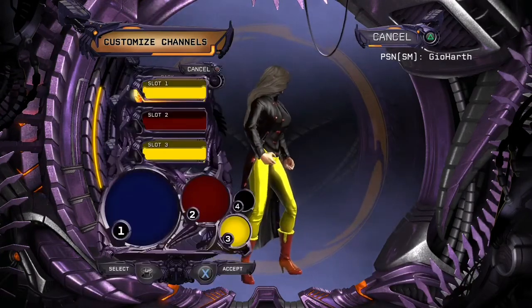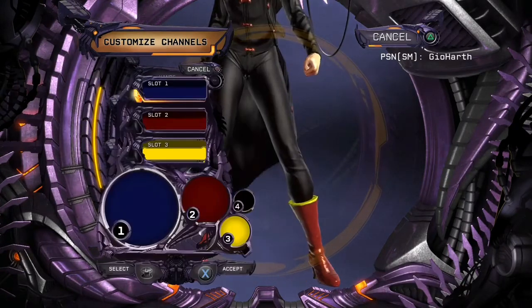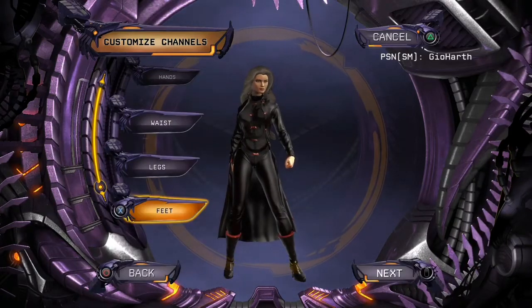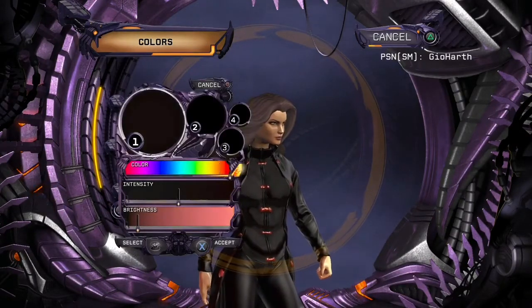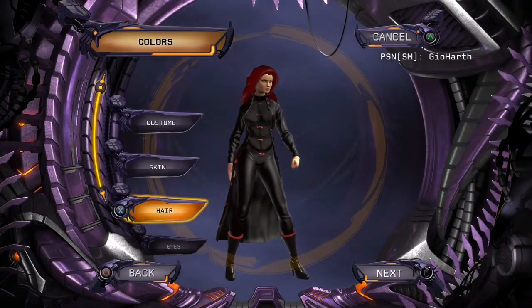Her legs are all black. Her feet: top and bottom are black, bottom one is red. And there's Blink! Actually wait, we need to change her hair to red. There we go — there is Blink.